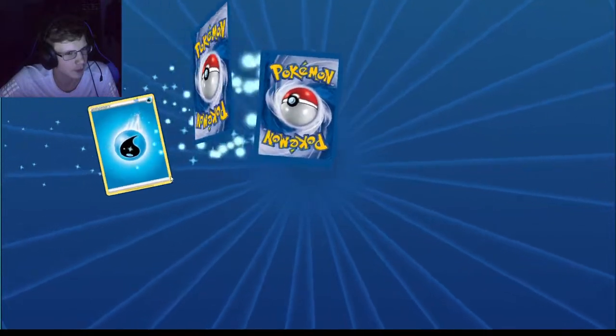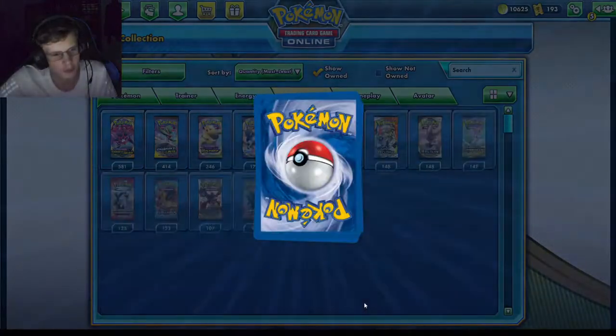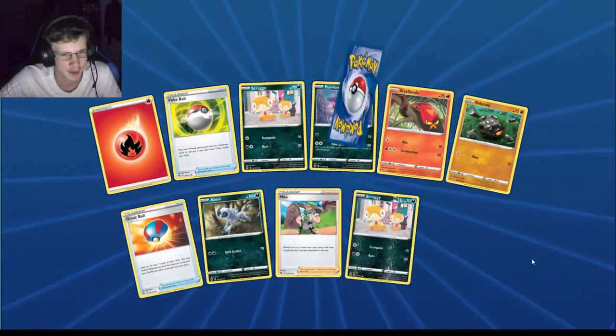—I'm really not going to open them because there's not much value you can get. I might as well just trade them or give them away. It's the same thing with Evolutions — I just don't want to open them.